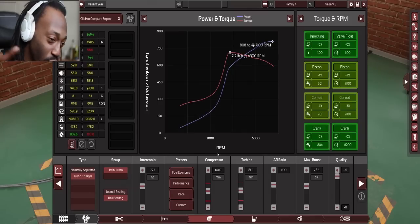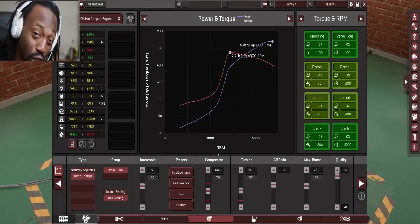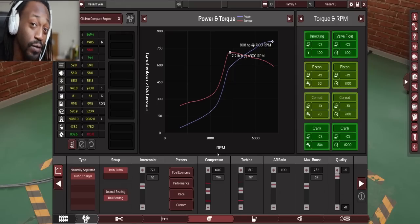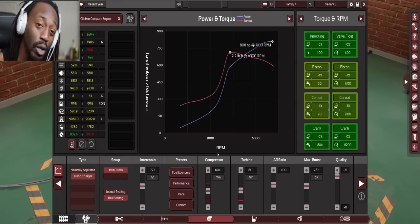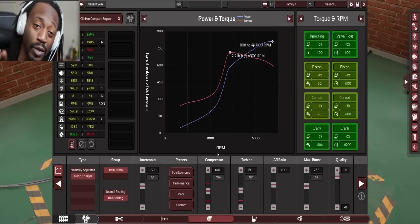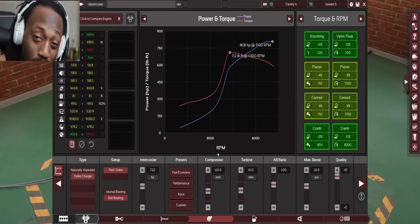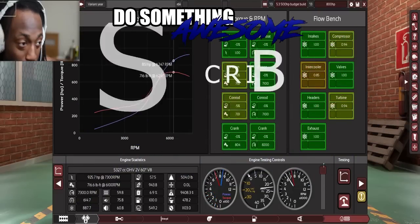Thank you guys so much for checking it out. We are going to throw this into a car — we can build cars in this game. On top of that, once this is all done I can take these game files, the engine characteristics, and port it over to BeamNG so we can drift it — that'd be really cool. Let me know in the comments what you think of this build and what kind of car you'd like us to put it in. Remember to like the video, leave a comment below, and subscribe if you haven't already for more awesome content like this. We'll see you guys next time — do something awesome. Peace.